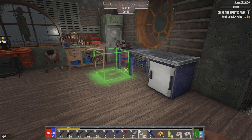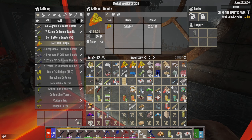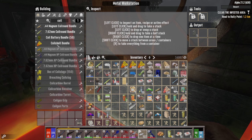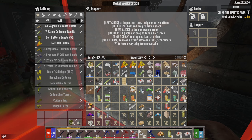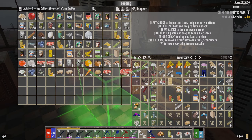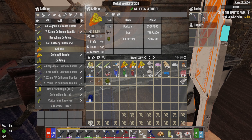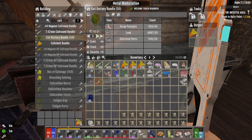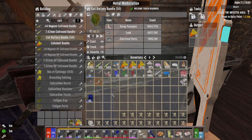We have to get onto the coil stuff and we need to make coil shells — not the bundle, but the coil shells. For that we need coil shell battery. I don't think we need too many, so we'll just make four of them. We've still got stuff to scrap and put away, so while that's being made we'll do that. I need to make a whole bunch more of those coil batteries — make another 12. Four only made 200.